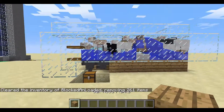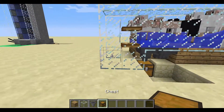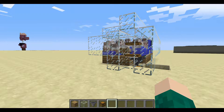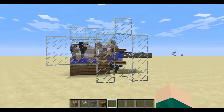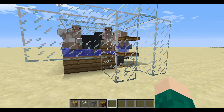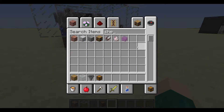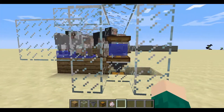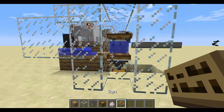You're going to want to grab some blocks — any block you want — glass, some hoppers, a chest, and also a sign. Let me know in the comment section below if my screen is smoother when I look around; I recently bought a new mouse and I think it's a lot smoother. Tell me what you think in the comments.